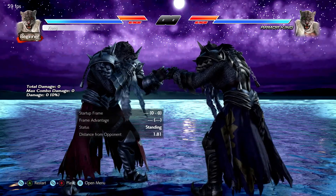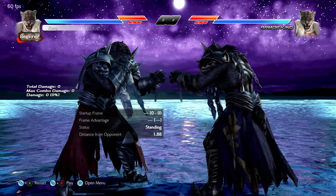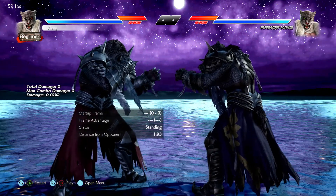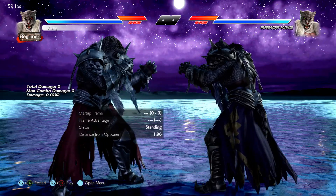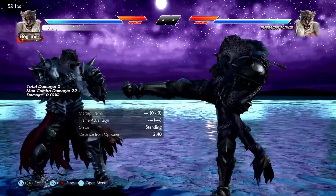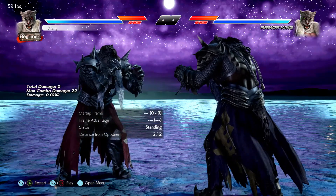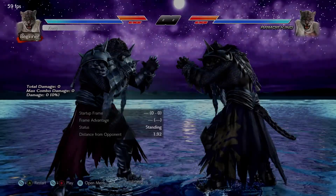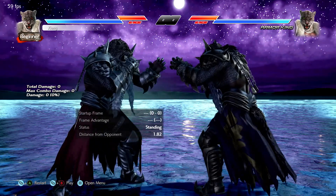So we're going to take a moment to talk about something important: backdash canceling. This is a more advanced movement technique, but not only is it one you should eventually learn, it's so common that we would be remiss not to discuss it in a beginner's guide. Simply put, backdash canceling is when you cancel a backdash and then immediately do another. This allows you to quickly chain backdashes together in order to create space and hopefully opportunities to punish your opponent. When done properly, you should be able to block the majority of the time during your cancels.